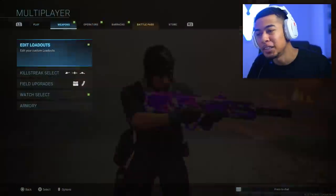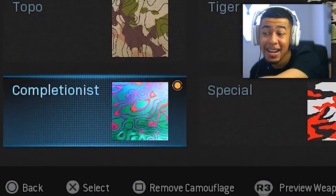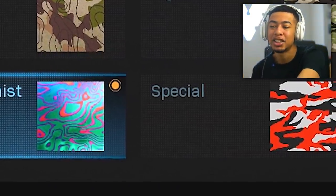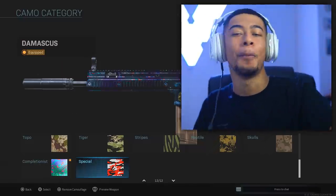Yo what's going on guys, welcome back. Today we're going to be looking at the new special camos they've just added into the game. Right next to Damascus in the completionist section we've got the specials. They've literally just added them and low key they kind of look better than Damascus.